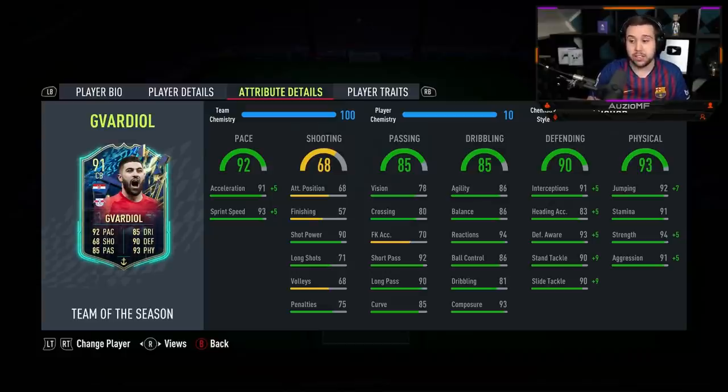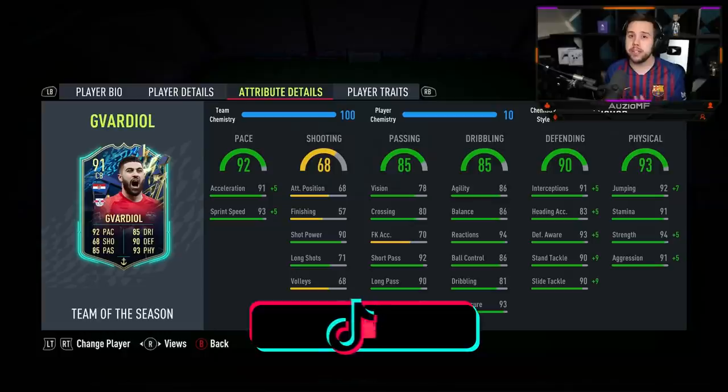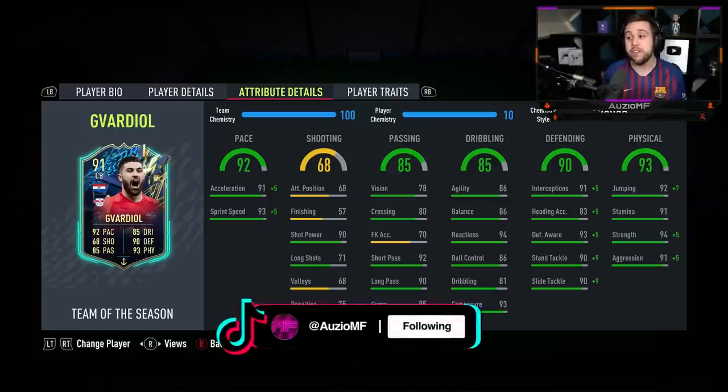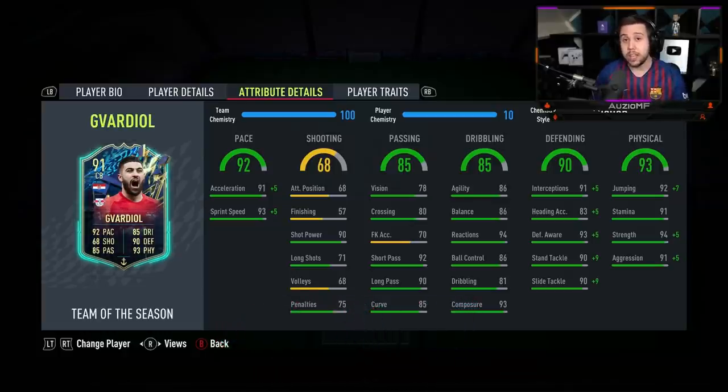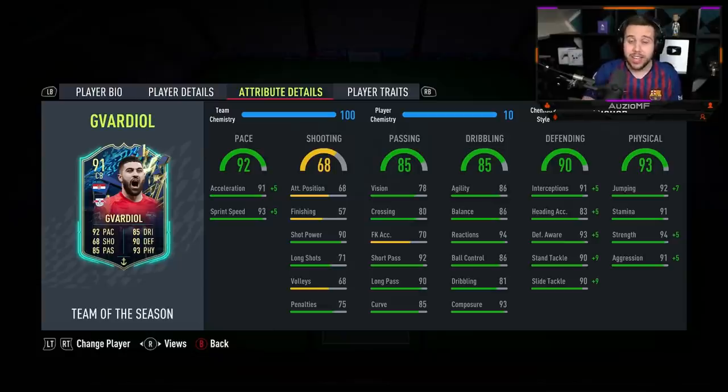Now his defensive stats: 96 interceptions, 88 heading accuracy, 98 defensive awareness, 99 standing tackling with 99 slide tackling. I'm expecting him to be a defensive beast. The physicals with the Anchor chem style look like a joke — he has got 99 jumping with 91 stamina, so you know he's going to be catching up to fast players throughout the whole game. He's also got 99 strength with 96 aggression. The physicals are just stupid.